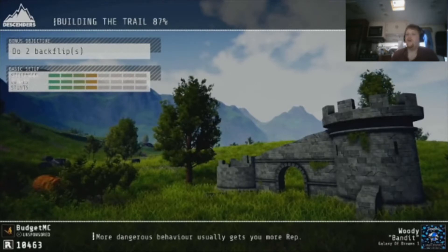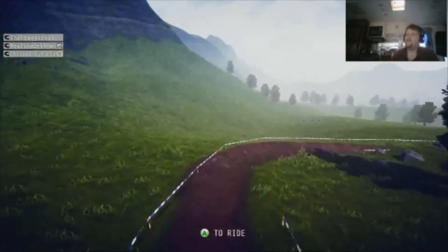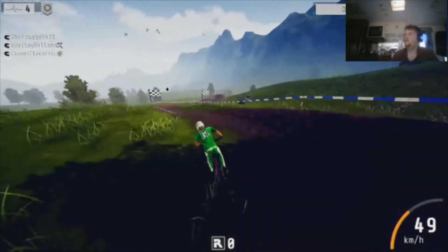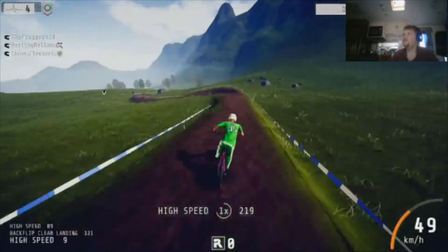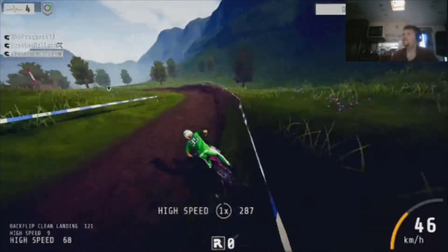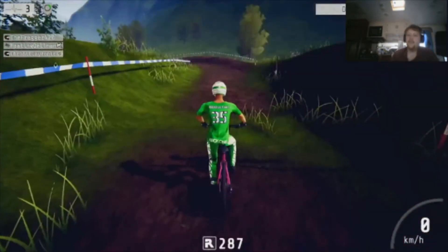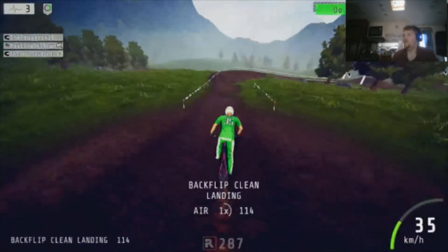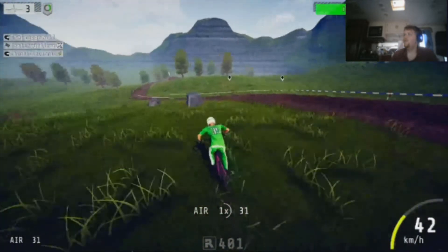Throughout this map I need to do two backflips. When you complete a bonus objective it gives you an extra health. When you die — meaning you crash into something or fall off your bike — you lose either one or two healths depending on what level you're on. I'm gonna follow this path. Backflip — nailed it! We got some speed going. These checkered flags are checkpoints; I thought they were the end of the level in one map so I stopped and it cost me a bunch of time. I didn't get to finish the backflip — I hit my tire on the ground so it made me bail.